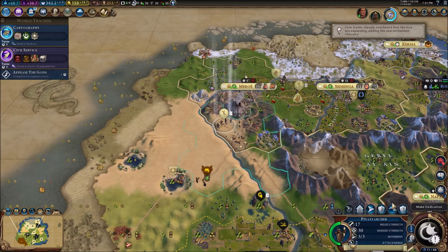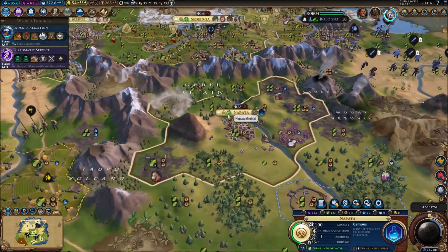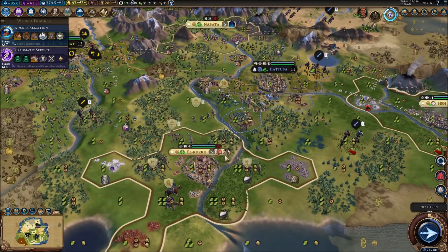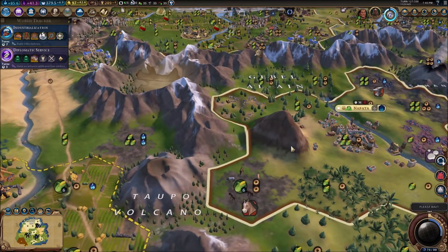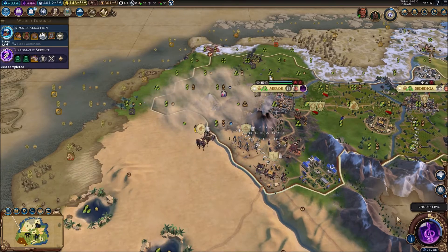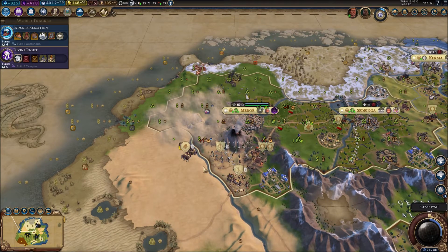We enter the Renaissance era in a dark age, but you lose some. We're building quite a few districts — we're going to get a nice plus four campus right here, which will continue to improve our science. I did build a builder for this city because it's got tons of resources, but then I placed Raina there with the promotion that gives extra gold for unimproved stuff, and it gave us like ten gold per turn. So I'm going to leave that just for a little bit. We get blizzards, now we get dust storms — our capital is exposed to both extremes of the weather. Floods, volcanoes, blizzards, dust storms, meteor showers — our capital has had it all.